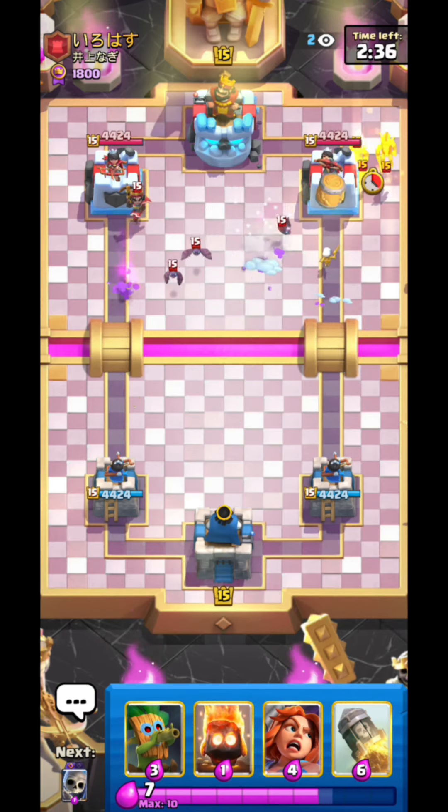He goes for his Evo Bats. I'm going to pressure him opposite lane here. Those Evo Skellies are going to take tower, right? The Evo Bats kind of saved him, but not really because look at both of his towers — he's kind of already lost. He goes for his Mortar. I could rocket that, but I'm just going to defend it with my Bomba to cycle my next Evolution Bomba and get damage onto tower. That was 600 damage from the Evo Bomba onto the Evo Mortar.